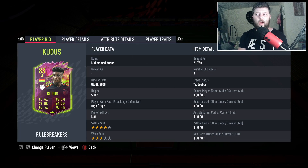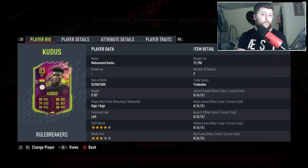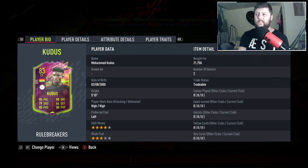We're starting to build a well-rounded Eredivisie team, so it's going to be quite interesting to see what this guy can do. At the minute we have Tilers as CAM. An icon source for a Ghanaian team is very unlikely — we'd be looking at him for the league requirements. He's a four-star, four-star and started the game with a 77 gold rare rating.